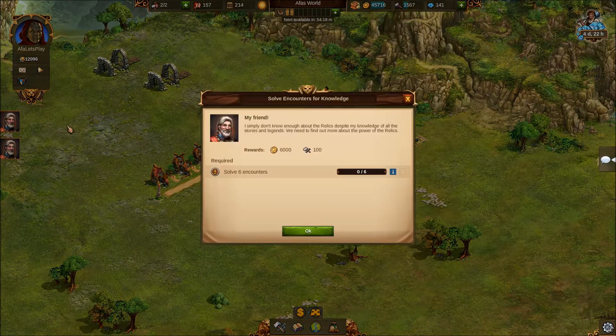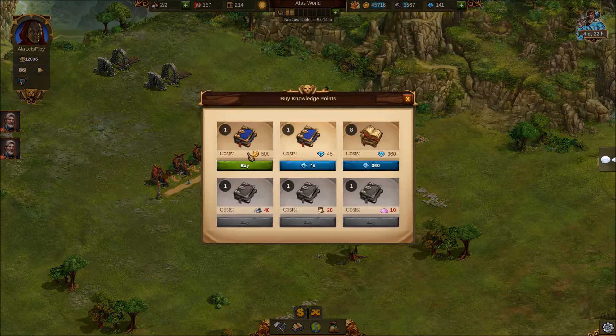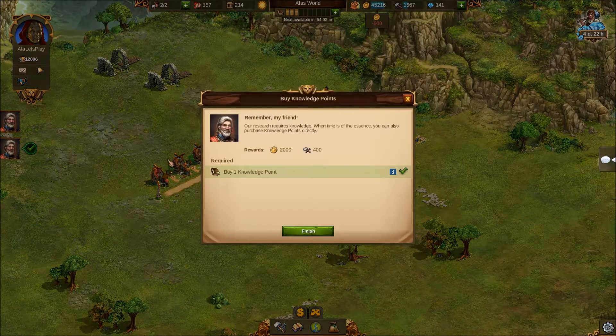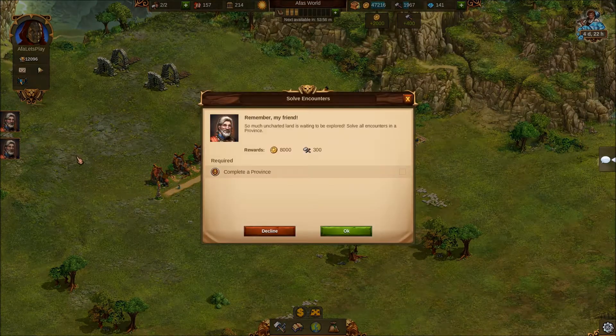One quest requires buying a knowledge point. Up here next to the knowledge points icon, you can buy knowledge points for different things - you can pay with diamonds, goods, or gold. We've got loads of gold so we'll buy a knowledge point that way, because we're going to get back four times the amount in supplies anyway, so it's always worth it.